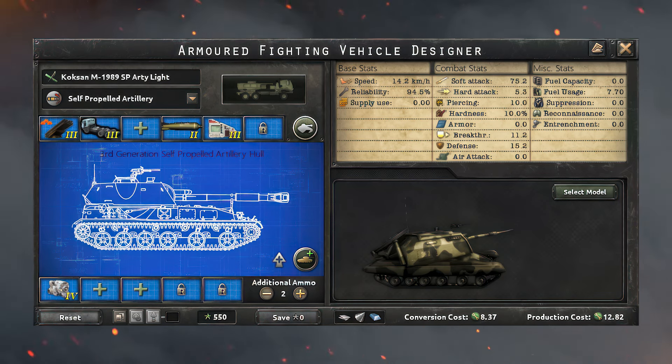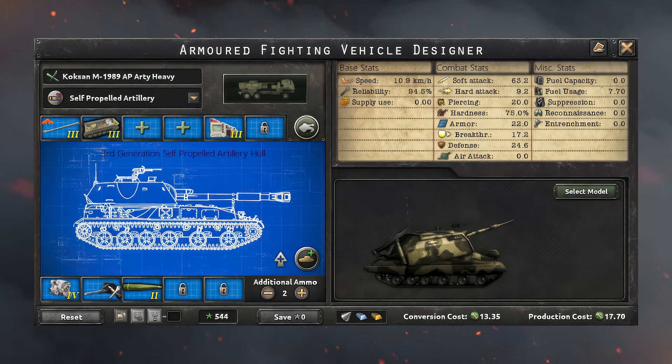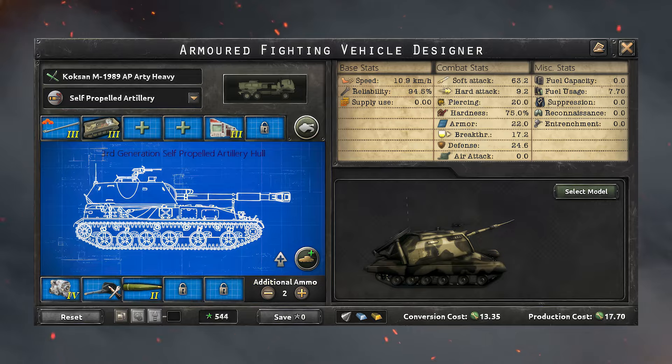I recommend pure light attack as your go-to for SP artillery unless the cost is truly not bearable. The second option is much more balanced, providing a lot of piercing, hardness, armor, and breakthrough. Even more expensive, this is the type of SPR you will make as countries like the US or China when filling out your best divisions and giving them huge stat bonuses.